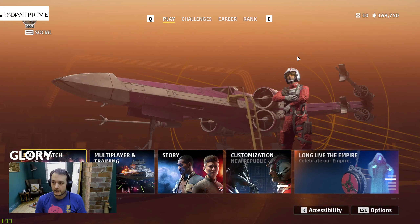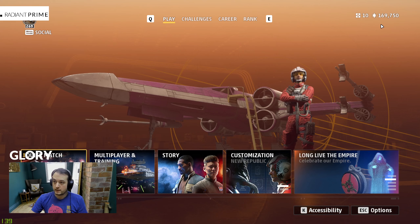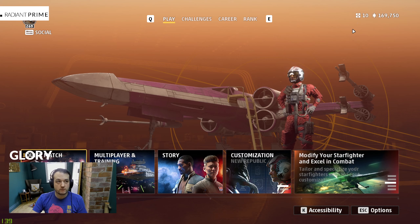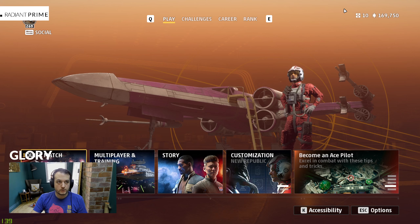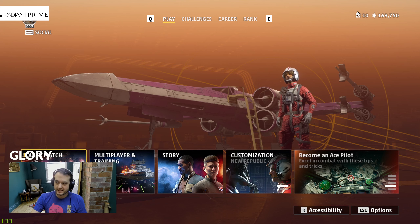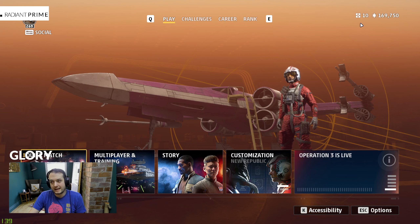Glory points, then. If we look in-game on the top right, I've got a box with a 10 next to it. Those are requisition points — those are not glory points. Requisition points are used to unlock functional items for your ships, like burst cannons or iron rockets perhaps.